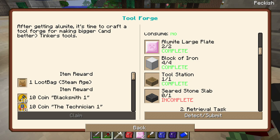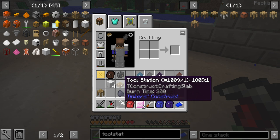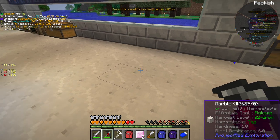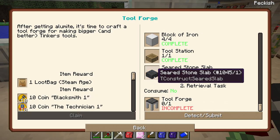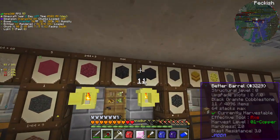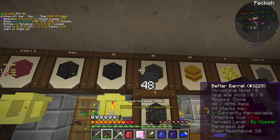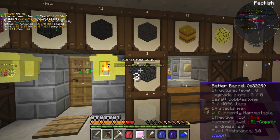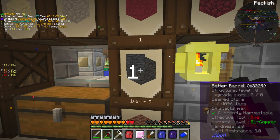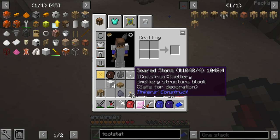I've already got the block of iron and I made the tool station - it's just like a normal tool station, cutting half of a saw. There's our blocks of iron. The next item needed is a seared stone slab. I do remember having some seared stone somewhere - I've actually only got one block but I think that's all we need.